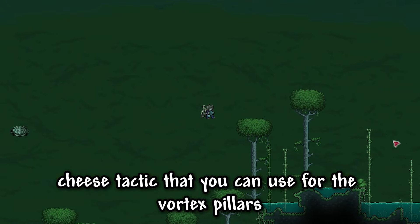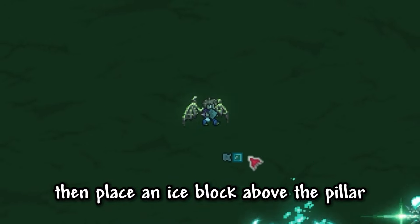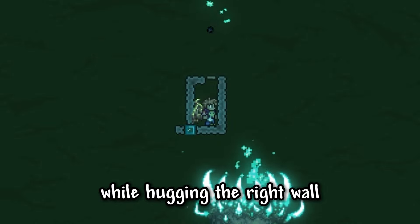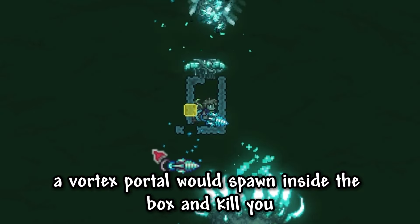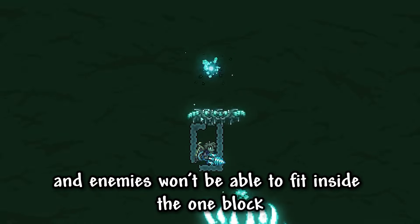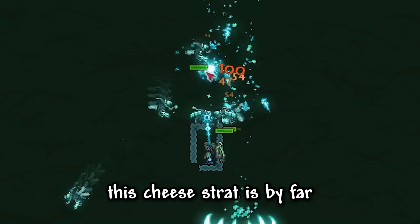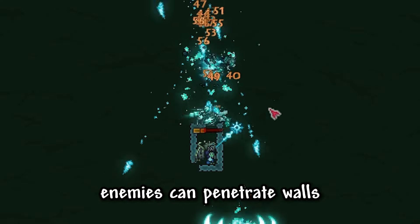The cheese tactic for the vortex pillar is to make a specific box in the sky. First, buy an ice rod from the wizard, then place an ice block above the pillar, build three to the right, four blocks on either side, then put one block and one platform at the top while hugging the right wall. The reason for the platform is that if it was a block, a vortex portal would spawn inside the box and kill you — by putting a platform, the portal spawns above the box and enemies won't fit through the one-block gap. Don't use ice rod blocks since they disappear in 15 seconds; just grab some regular mud or stone. None of the projectiles from vortex enemies can penetrate walls, making this cheese strat by far the easiest way to defeat the pillar.